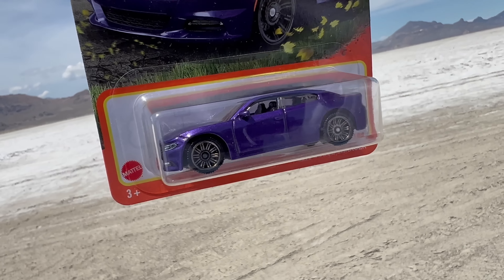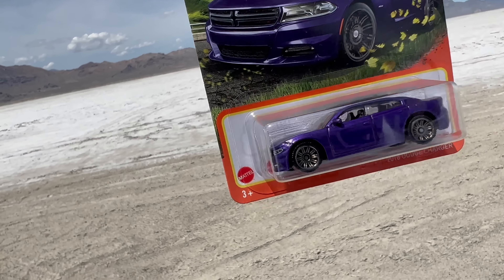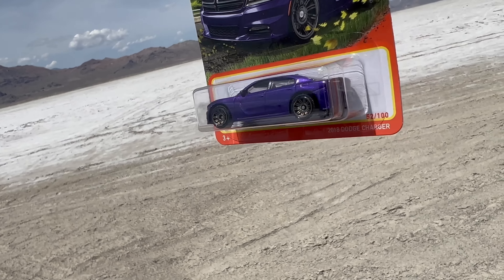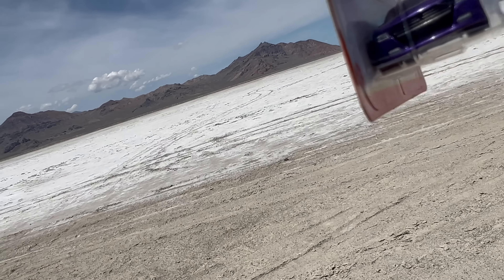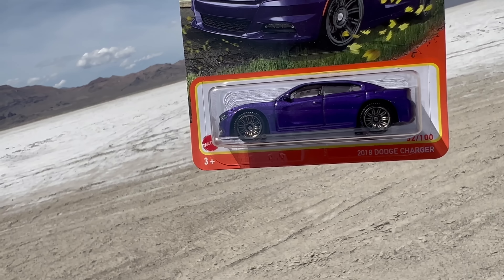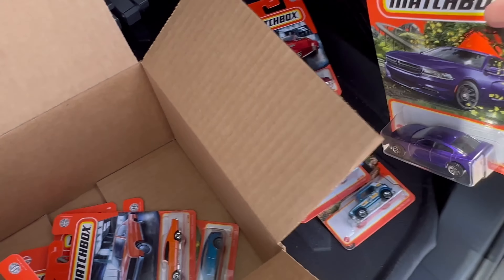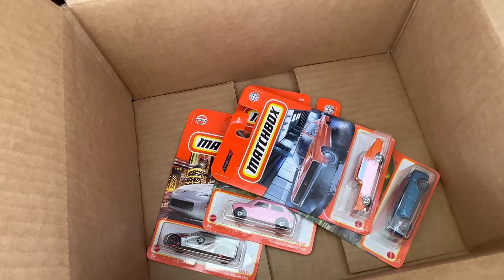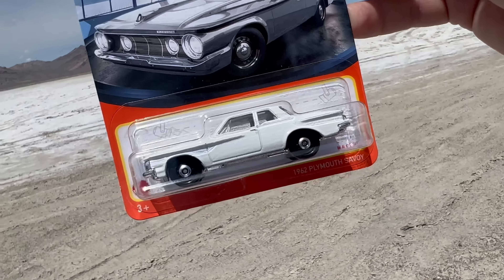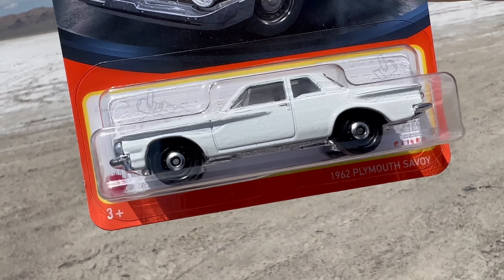2018 Dodge Charger in purple. Put that out there in the desert — it's a great color. Love the Charger castings they've done; this one's really nice. Stock, clean. Those Dodge taillights are so recognizable now that it's a shame when these castings get done without them. Nice to see that on this one. Cool grill piece — a separate piece so you get that nice break — and of course the headlights are done. That's a great, great model.